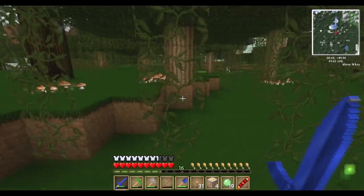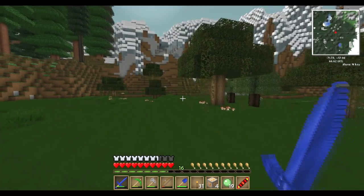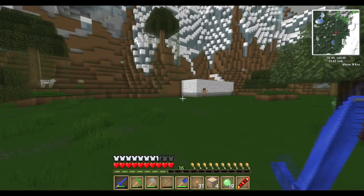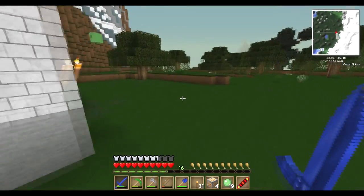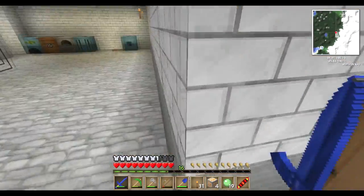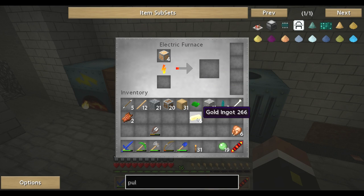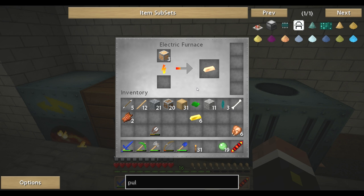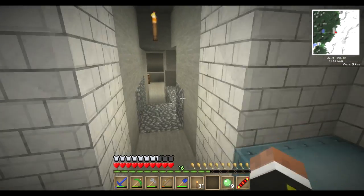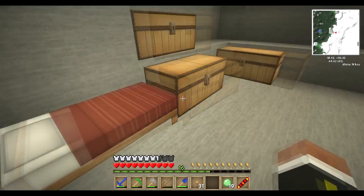I've got those bones from the ex-skeleton. I'd like to do a bit of a chicken farm soon as well, might get some fences put up and get the chicken farm going because we need some food. Nearly there — pulveriser time! Then we can get our bronze, then we can get our wrench. All this for a bloody wrench — it's awesome, isn't it.